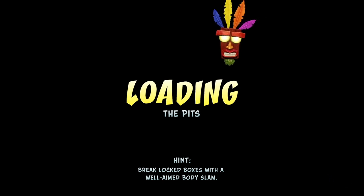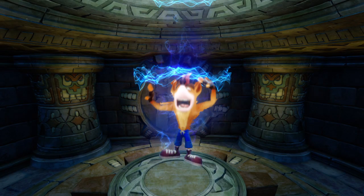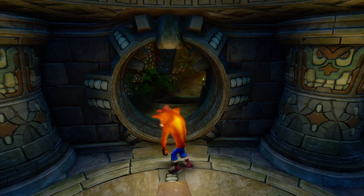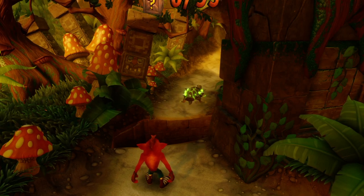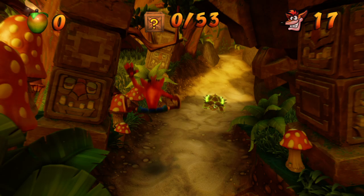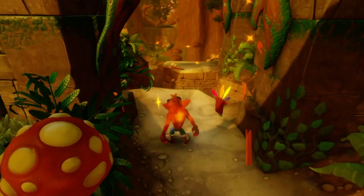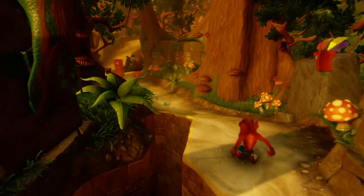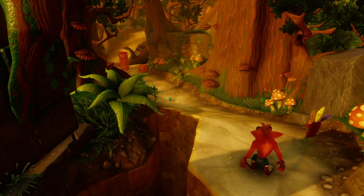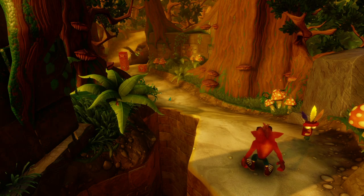I don't remember this level at all. There's a tip: break locked boxes with a well-aimed body slam — oh, there are locked boxes in this game, cool. This level is The Pits and it's just like the first level, Turtle Woods. There are 53 boxes and we've already got 17 lives. Remember, you gotta do a bunch of slide jumping in this game because the gaps are a lot further apart than they were in the first game.